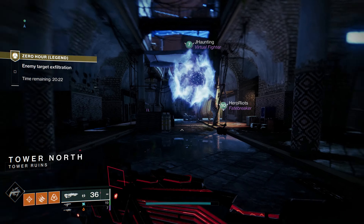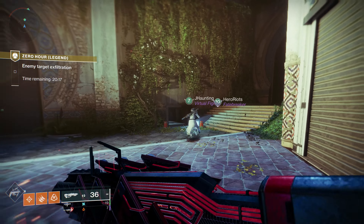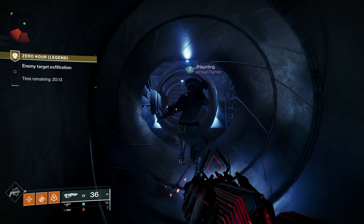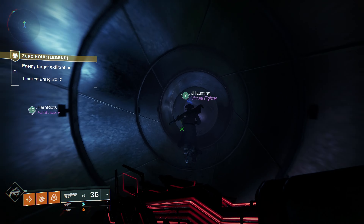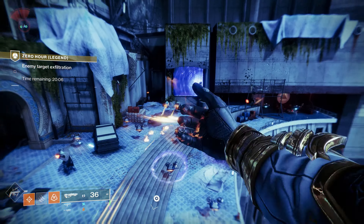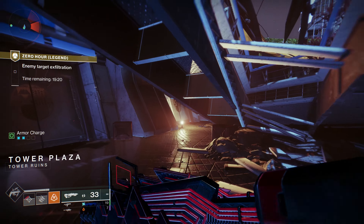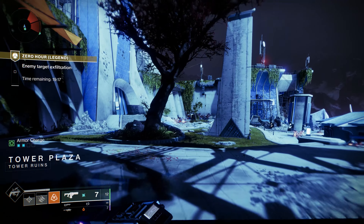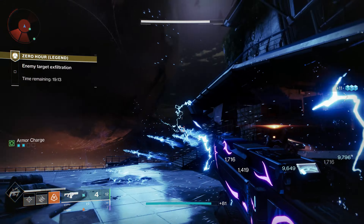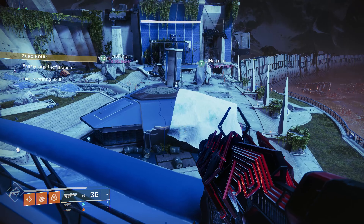We're going to have to start the Legend version of Outbreak Perfected Zero Hour. For the most part, the path is going to be the same, so I'm going to be cutting out certain elements. I'll also be showing you guys where all the puzzles are — we basically have to hit these two switches. The puzzles can actually be done on normal difficulty, so you don't have to do them on Legend.